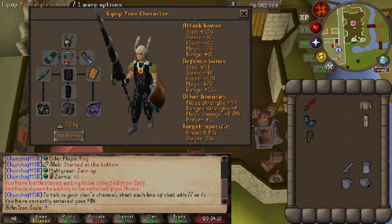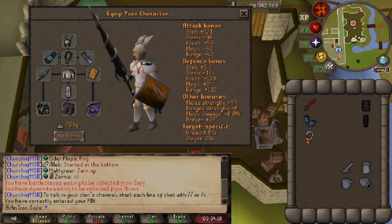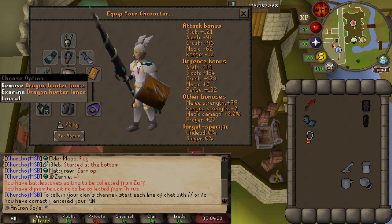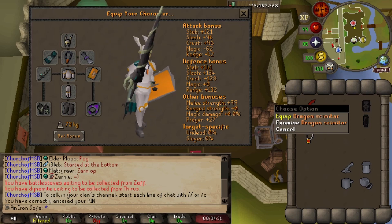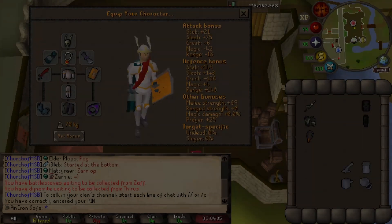For the high level setup for the rest of the video, I used Proselyte and really just changed three items from high level to low level. The three items for high level that I used were the Torture amulet, Dragon Hunter Lance, and Ferocious Gloves. The switch out was dragon scimitar, rune gloves, and amulet of strength, minus the cannon.